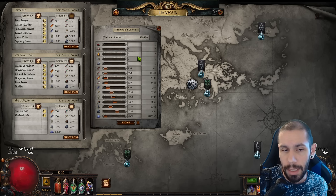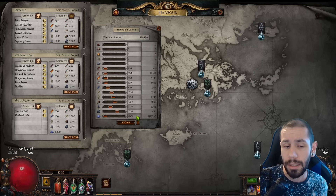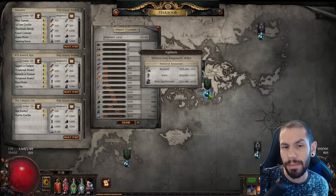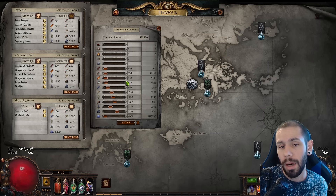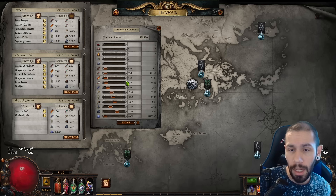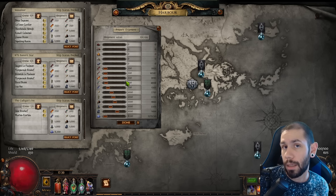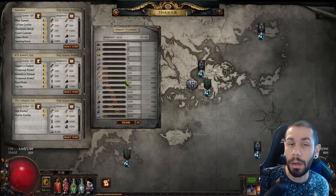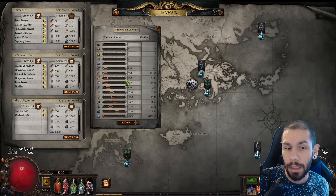Let me show you a couple of examples. This is what people would previously send: 200 of each bar, a thousand of each crop, and 8200 thaumaturgic dust, giving you a shipment value of 130k. You'd send it to Remenfeld or Nanakonu with a shipment value of 130k and you're not gonna get much.